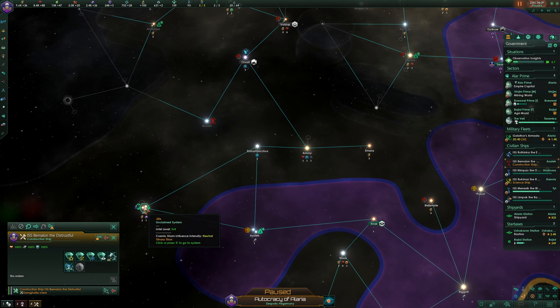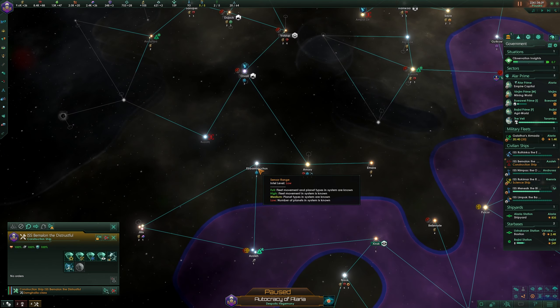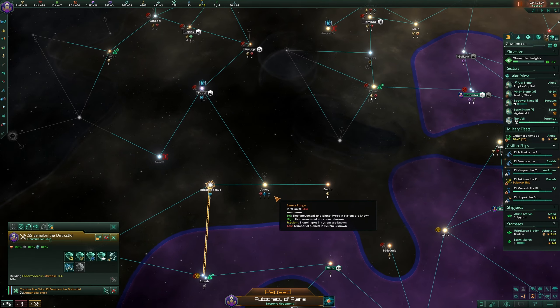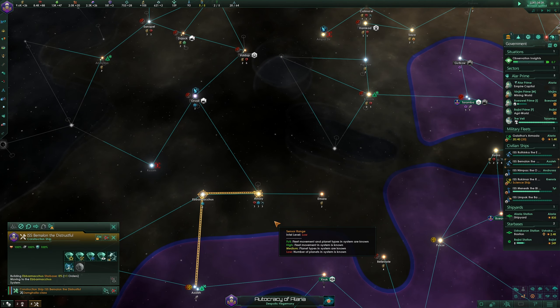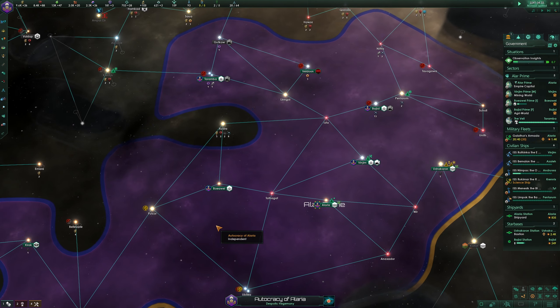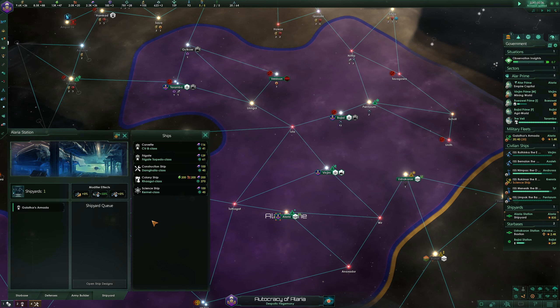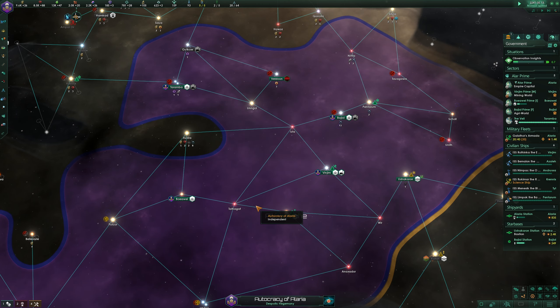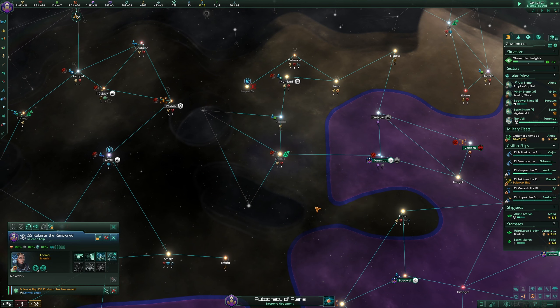I'd like to have those alloys, but we have to get up here — so we're going to have you build a starbase there, and then build a starbase there. The other construction ship will fly in behind and start gathering things. Actually, you know what — we're just going to make another construction ship. We need two and we need three right now; we can get rid of one later.